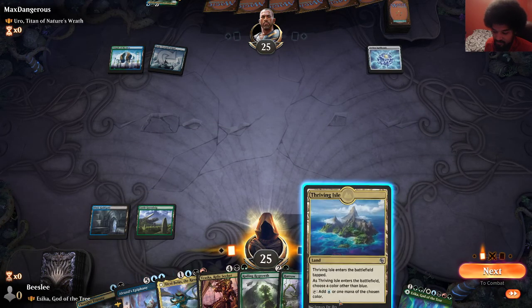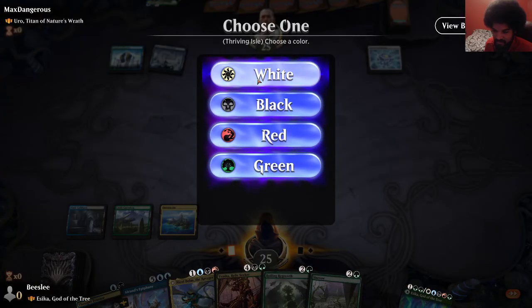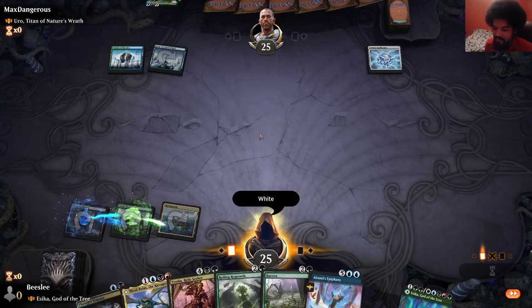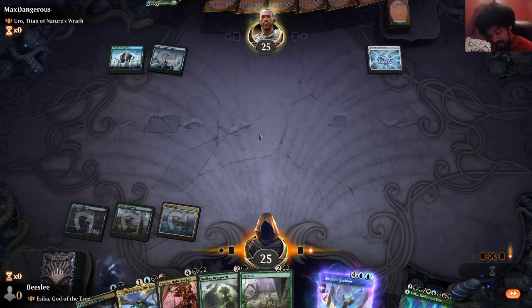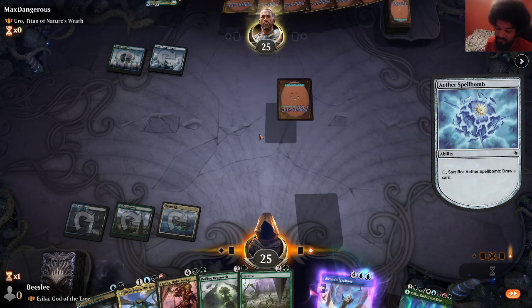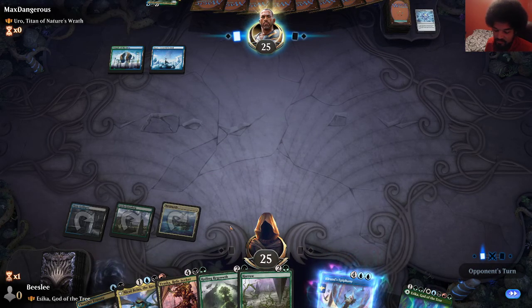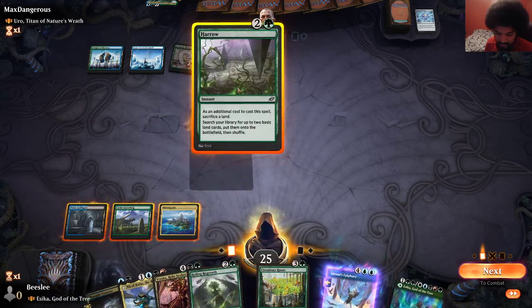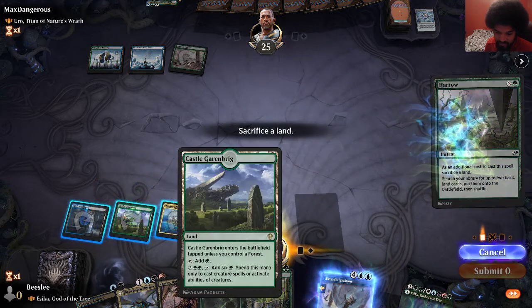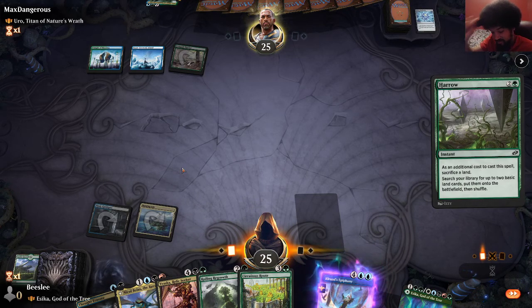I guess I'll foretell — I can at least do something. We can Harrow and Roiling Regrowth if we hit an untapped land, because these come in untapped and these come in tapped. They're both instant too, which is funny. This is the worst thing to have get countered. I'm gonna cast it now though. Crack this and get blue-black untapped so I can Thought Eraser right now.